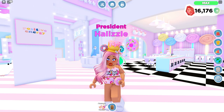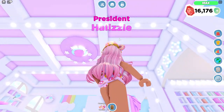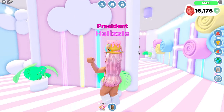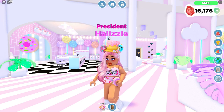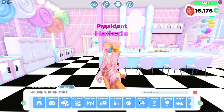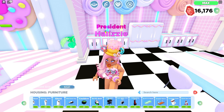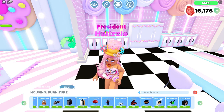Moving on to the next idea: glowy neon furniture — lights, shapes, wall decor, basically anything you can think of. The only things that currently have a glow effect are the lighting pieces. I'd love to see shapes with glowiness. Some items already glow, like the sci-fi seat, the sci-fi stand, and the TV stand.